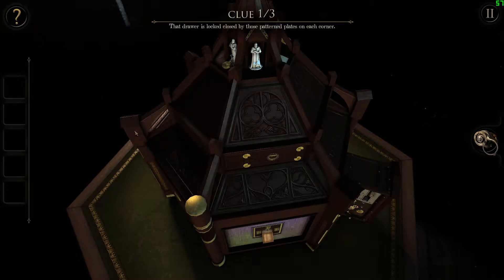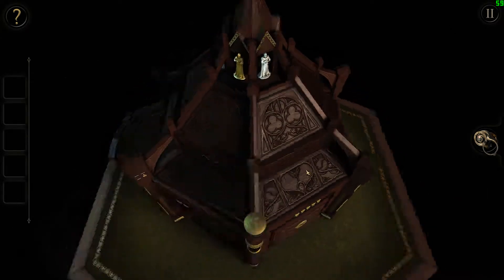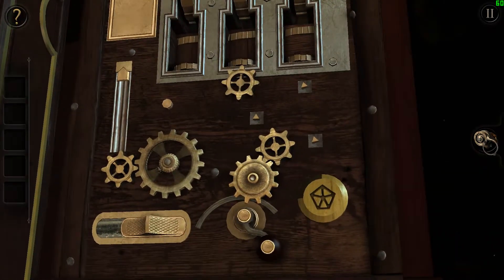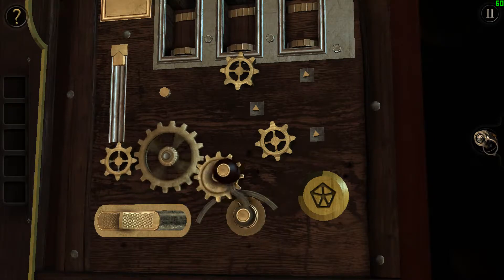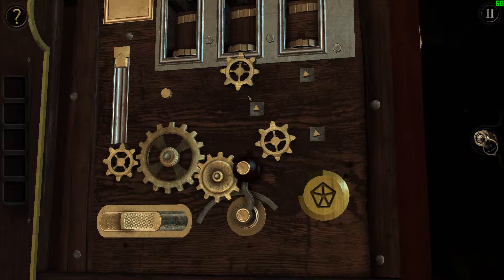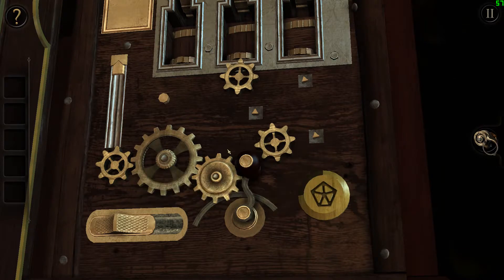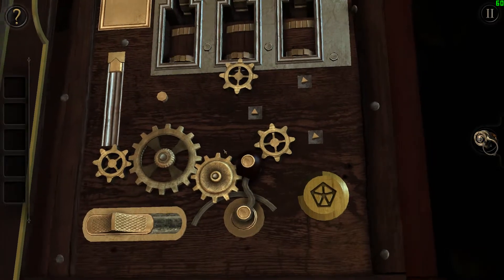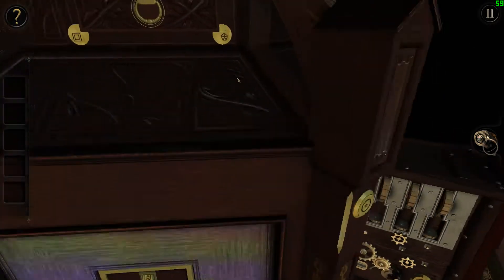Let's get another hint I guess. The drawer is locked closed by those patterned plates on each corner. Right, yeah, I knew that — thanks, that's not the hard part. And that's not the thing I thought. I have to be a little bit... or maybe she was just going to do that for a bit.